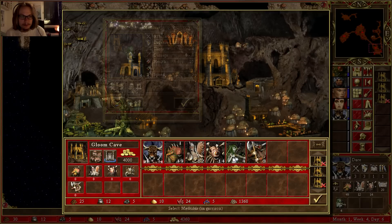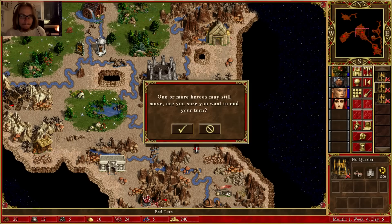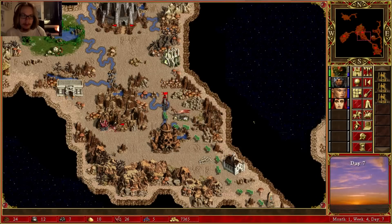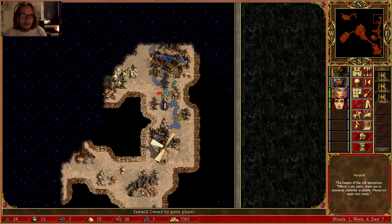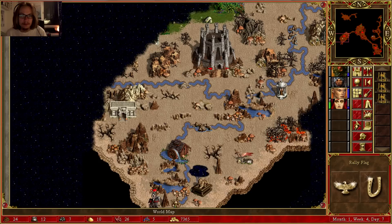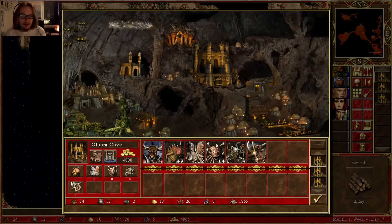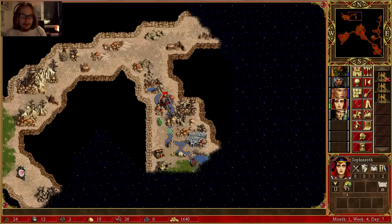Oh well. This guy hasn't moved still. There's an enemy hero there. I kind of want to see what's down here instead. Back and forth. There's probably a castle up here. Let's get yet another scout hero here. I know it costs a lot of gold to keep buying heroes all the time, but I think I can afford it.